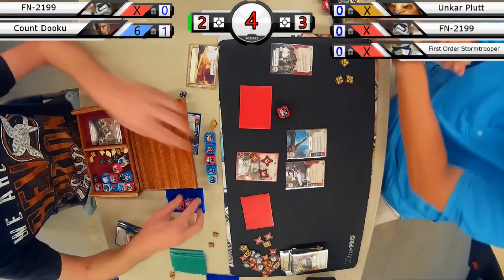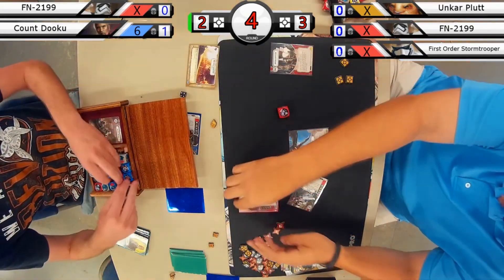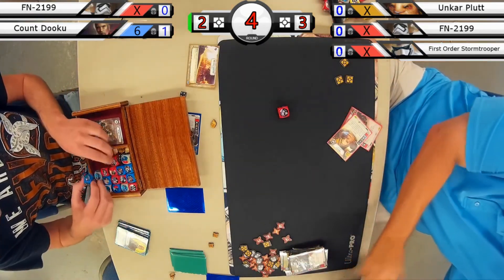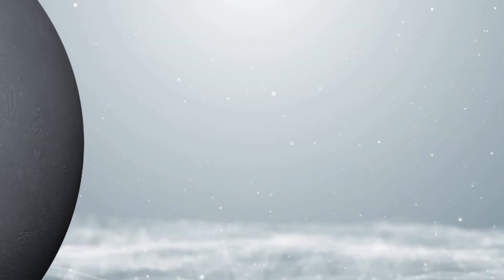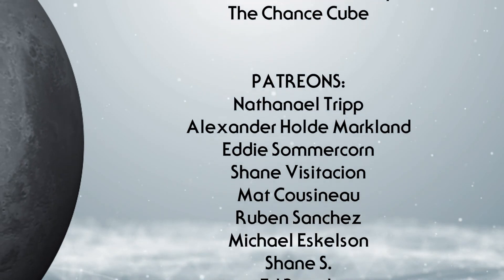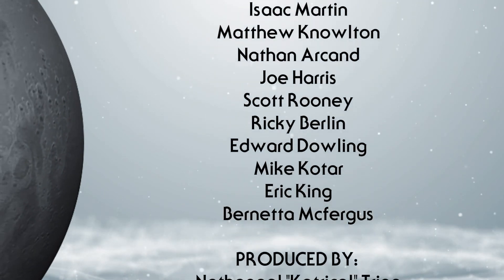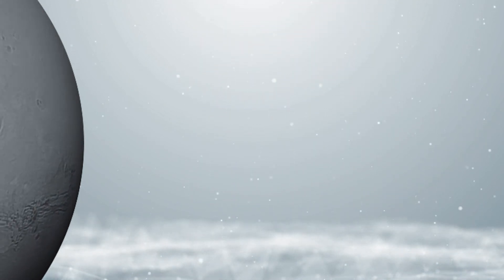A nice back-and-forth battle between the two players. Unkar FN Trooper is a favorite these days in terms of the ability to pilot it, but it's a deck that requires a lot of skill to play through towards the end. Nice showing by both players. Thank you for watching this game and listening to the commentary — as always, thank you for checking out the Chance Cube. See you next time.